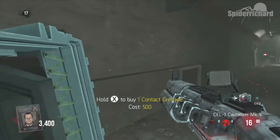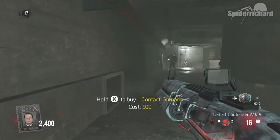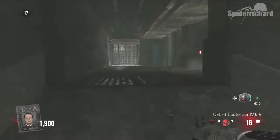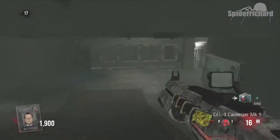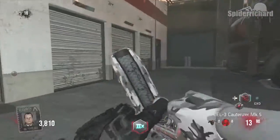As for grenades, I like to have the contact grenades, which can be bought next to the EXO Reload power-up. I prefer these to the ones with a timer because they explode as soon as they touch something. This can be very handy in a tricky situation - it's like having a quick-access rocket launcher on your right bumper.